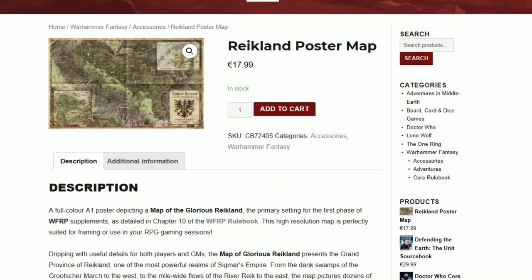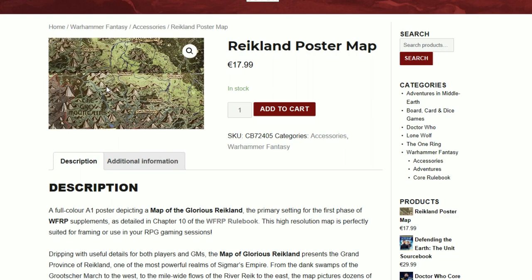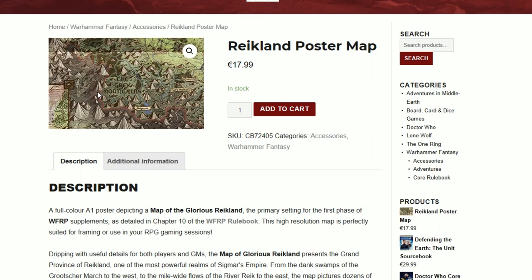Anyway guys, this is done by Cubicle 7 and again, if you bought the rule book through their web page you would have got a PDF of this. Also, if you look at the back of the rule book you can kind of see this map, but it's not as an A1 poster — so that's going to be quite big.